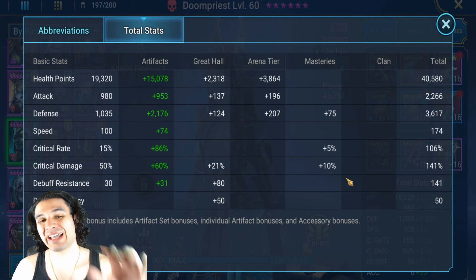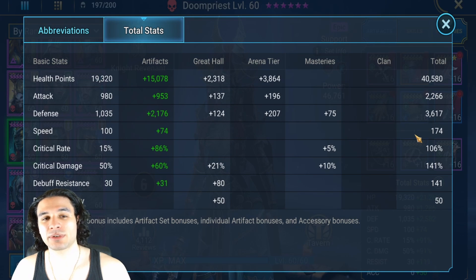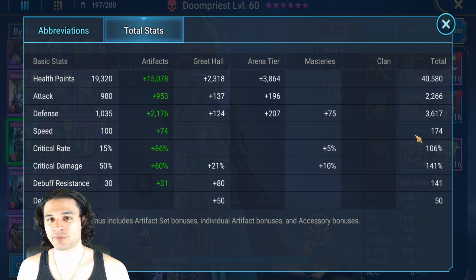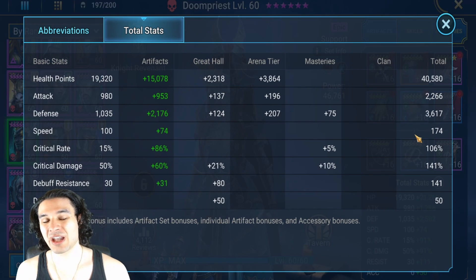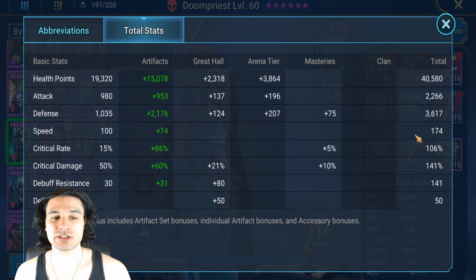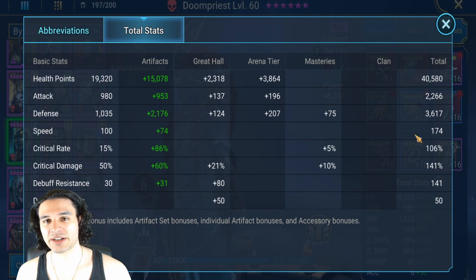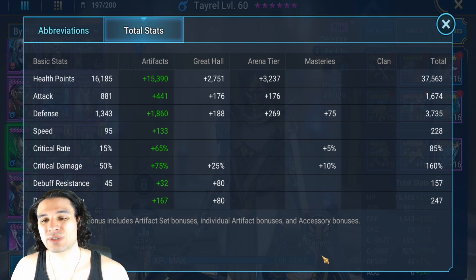Now let's go over the champion speeds. Doom Priest is at 174 speed. One thing to keep in mind: don't expect to just use these champions and get a four-key right away — you still have to hit the minimums for Ultra Nightmare. No one should be below 3,500 defense. If you are, you're just not ready for Ultra Nightmare unless you use legendaries as a crutch. Don't take any composition and go at it without hitting those defensive numbers. Tayrel is at 228 speed.